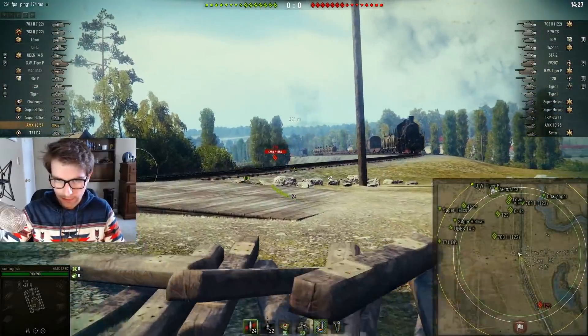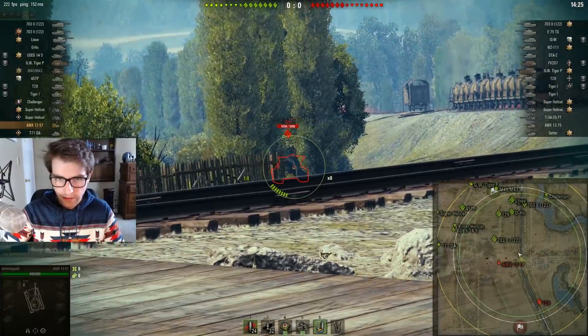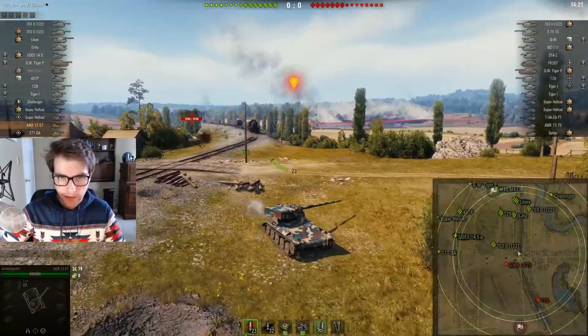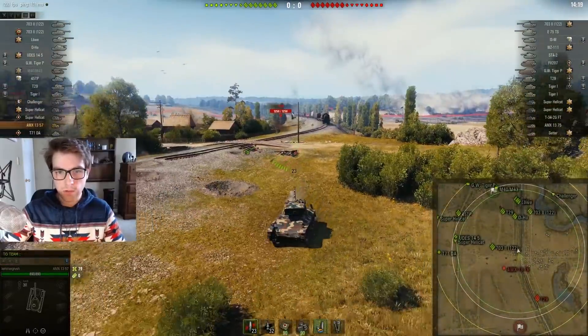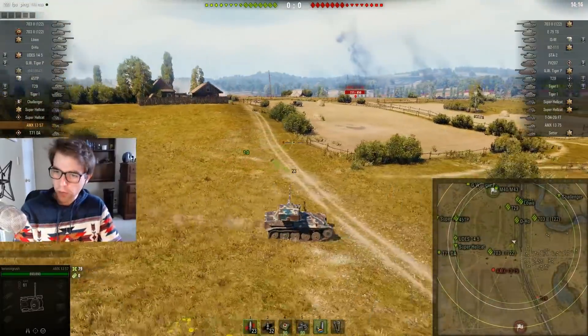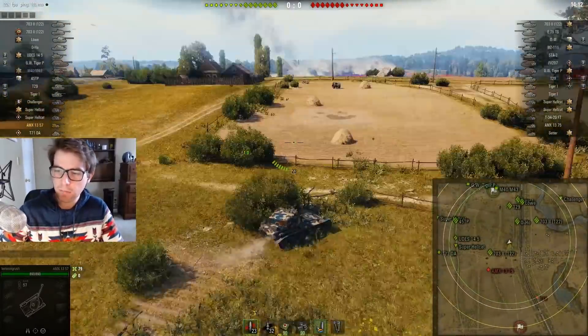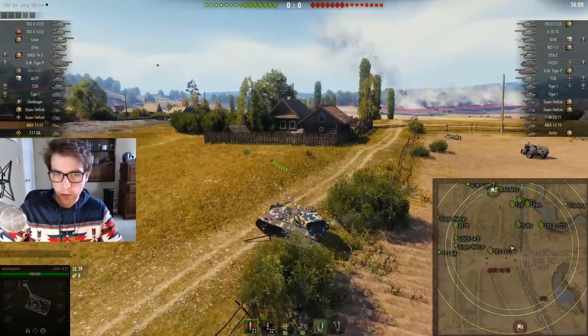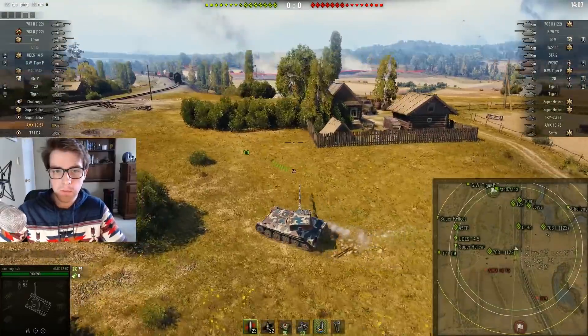There you go — spot the T29, exactly like that. From here I'm not gonna hit — that's exactly what I was worried about. Put a shot into him, that's fine, that's all I'm gonna get. Tank destroyers will already be up here and I don't want to get shot by them. I did get a shot into the 1375 — that's kind of where this tank suffers, the alpha damage — but whatever, I'm gonna return.